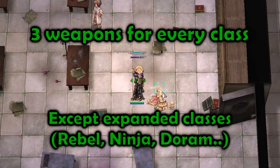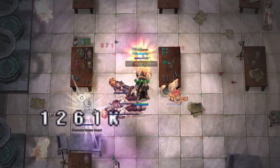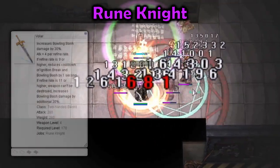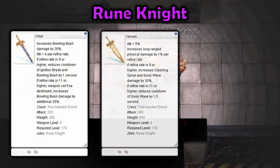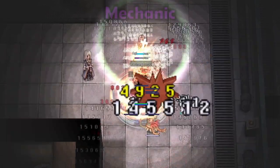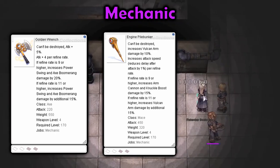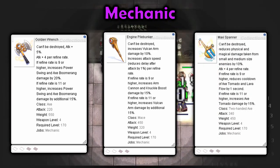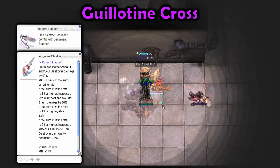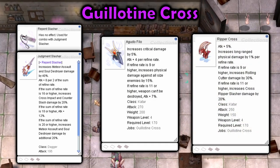We will go through all the weapons and builds they enhance. Rune Knight can use Volar for Ignition Break and Bowling Bash, Vernan for Spiral Pierce and Sonic Wave, and Argent Blanco for Brandish Spear and 100th Spear builds. Mechanic can use Golden Wrench for Power Swing and Axe Boomerang, Engine Pile Bunker for Arm Cannon and Vulcan Arm, and Maxi Spanner for Axe Tornado builds. Guillotine Cross can use Judgment Slasher and Repent Slasher combo for Meteor Assault and Soul Destroyer, Agudo Philo for Critical Based builds, and Ripper Cross for Rolling Cutter and Cross Ripper Slasher builds.